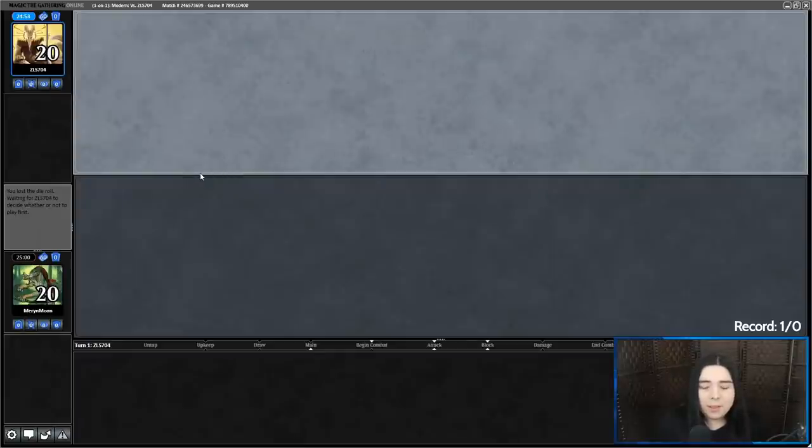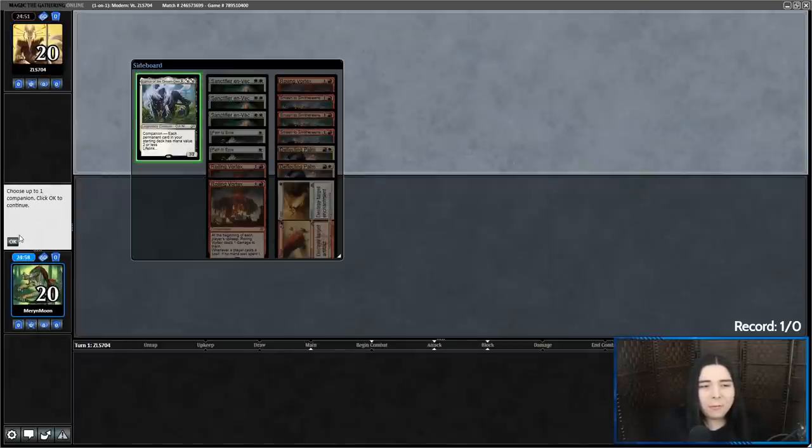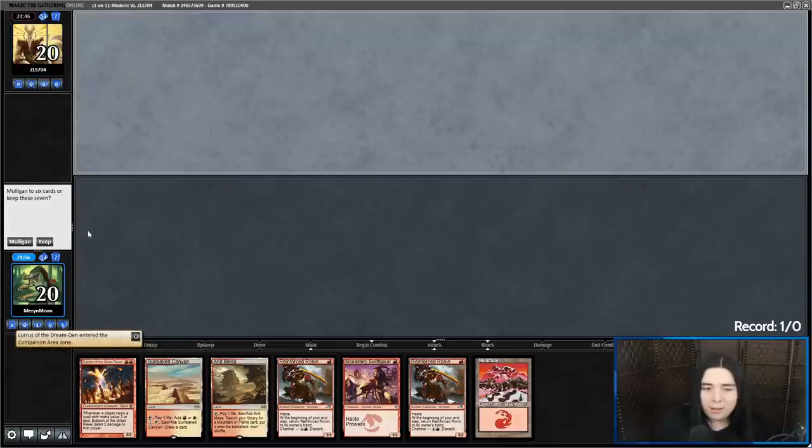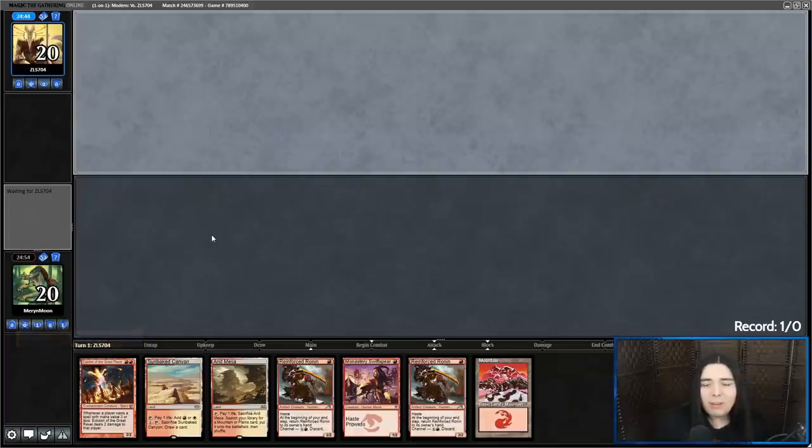This is our first time in the Kamigawa season going up against ZLS704, and I'm excited to see what monstrosity they brewed for us. That is nothing but creatures — I'll keep it though. Because if they're playing a very creature-light deck in the early turns, my creatures can get in pretty good. The question is, do I start on Ronin or Swiftspear? Probably Swiftspear — I've got to commit permanent creatures to the board before the Ronins because they're temporary. But I'm going to take a lot of self-pain off Eidolon with double Ronin casting them over and over every turn.